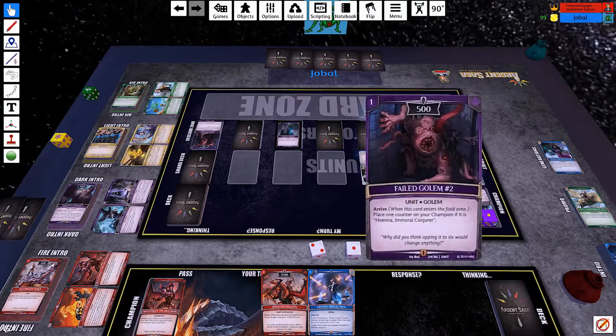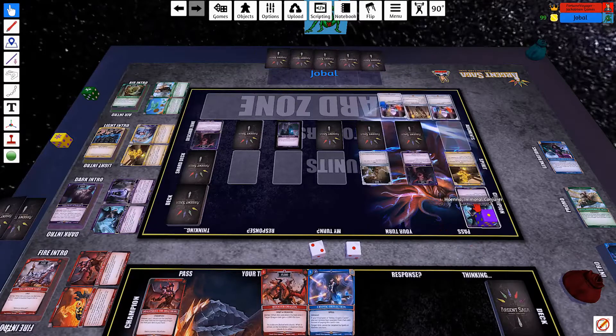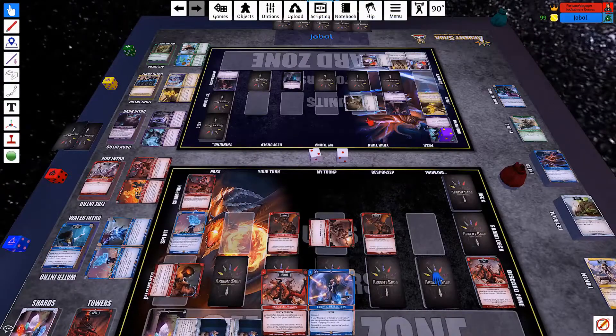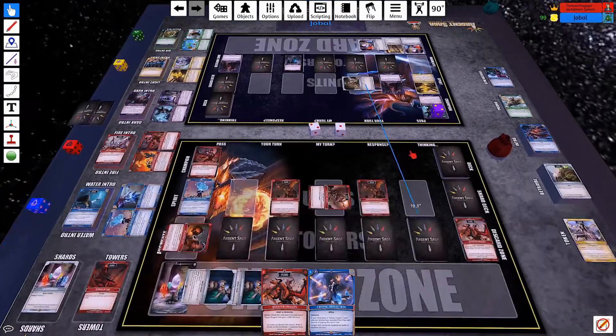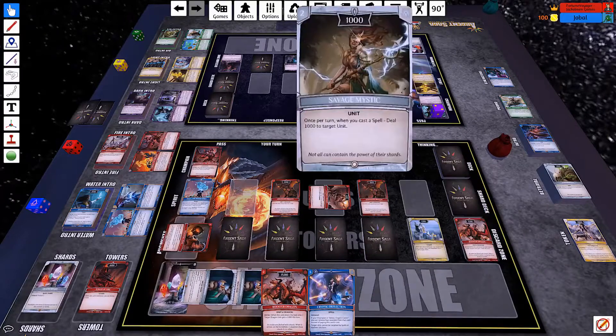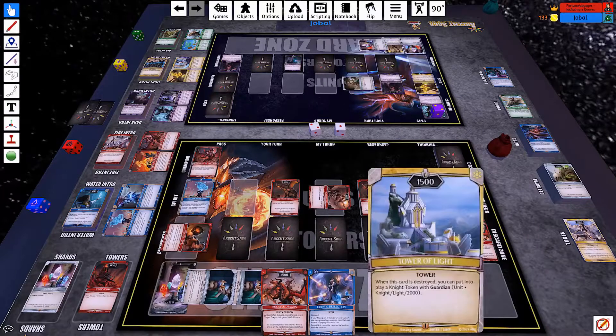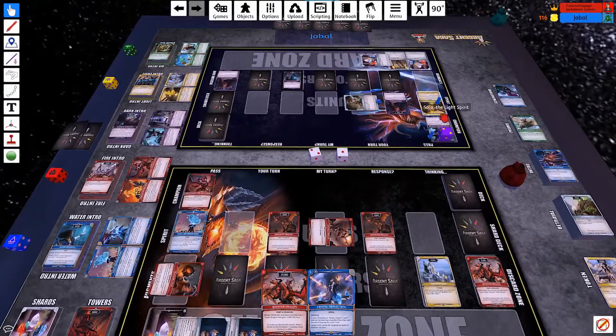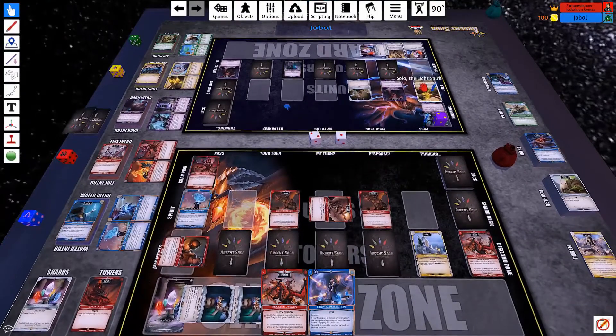He plays Field Golem number 2, so he can get another counter on Hoena. He's going to use Savage Mystic targeting a tower. He hits my 1500 Tower of Light, so nothing dies because it's got 500 left. He passes and uses that ability.